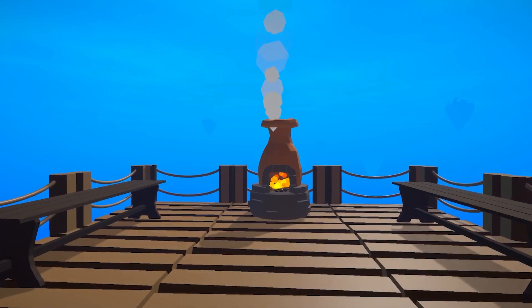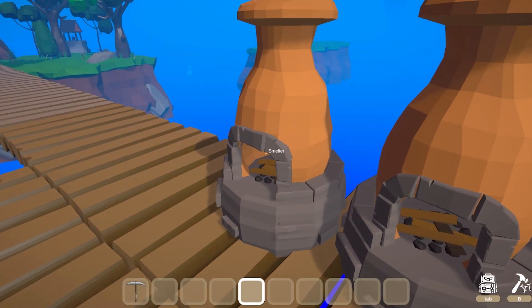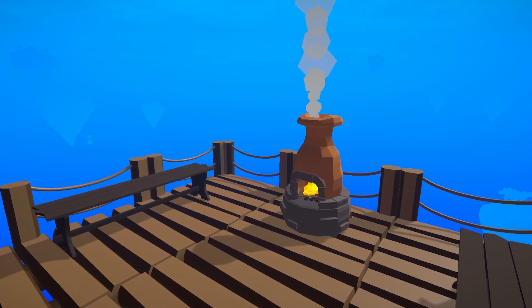The next logical step was adding a smelter. It's buildable — you can put coal in to fuel it, and when you get close, a UI will pop up showing you what you will get based on recipes. When it's done smelting, you will get ingots from the resources.